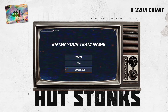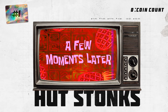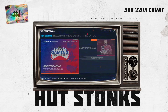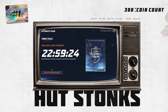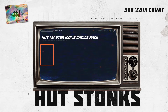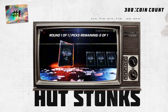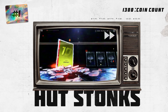So we're going to create our team here and then there's going to be a starter pack — we're going to open that sucker and see what we get. It takes way too long so we're just going to fast forward through that. Now we're up to 1,300 coins.